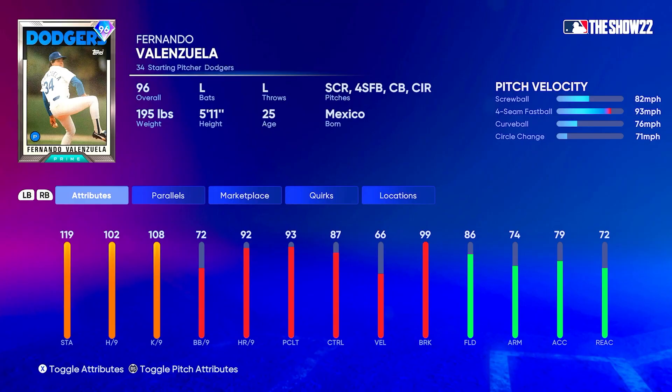Let's look at Fernando Valenzuela. This is a Prime card, differentiated from last year — he had a 97 or so, which was a no-hitter card. This is just a Prime card. He's going to have 119 stamina so he can definitely go the whole game, 102 hit per nine, and 108 K per nine. The hit per nine is nowhere near as high as that no-hitter card was last year. 72 walks per nine, 87 control, 66 velocity, and 99 break.